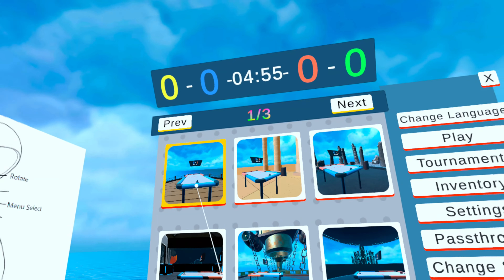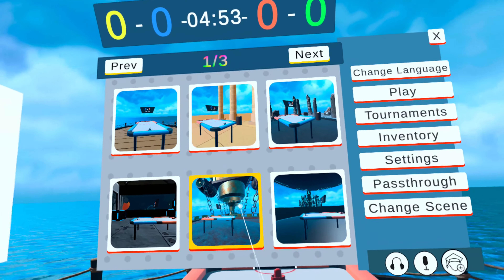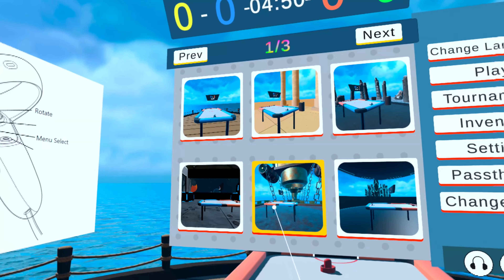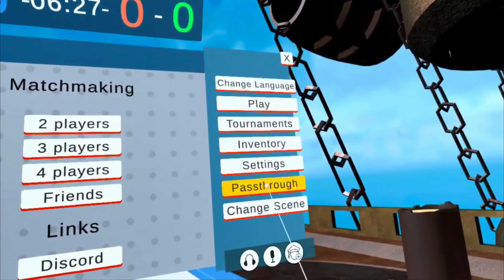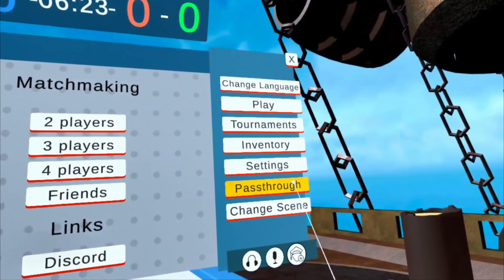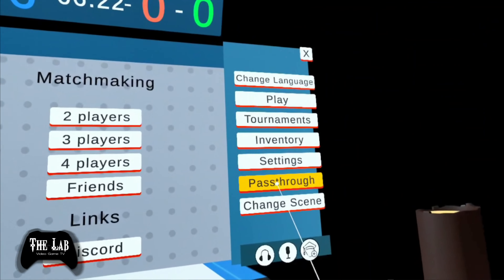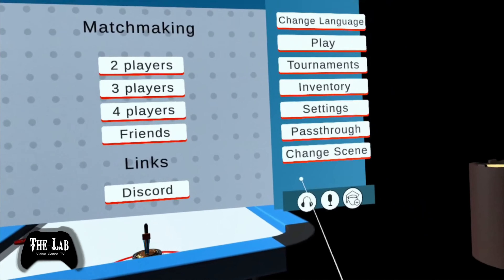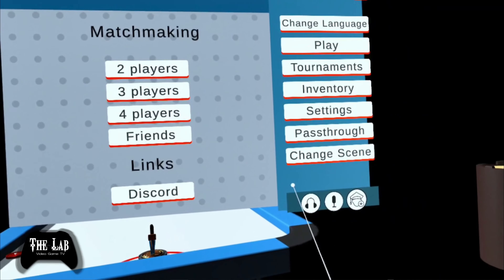There's a location selector with more locales to choose from — they've added quite a few since I last played. This again is a great and much appreciated addition. The pass-through feature has been updated and is now available for all to try. As distorted as the Quest's pass-through feature is, when playing games like this, having the ability to add your own play space to the game does help.